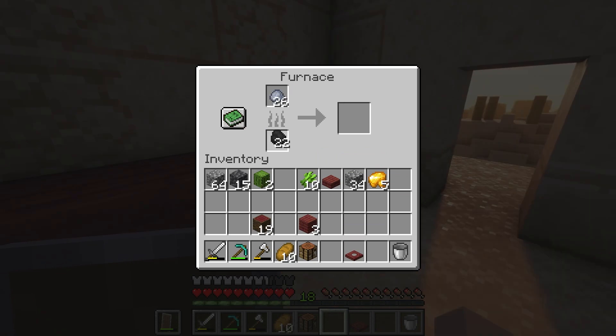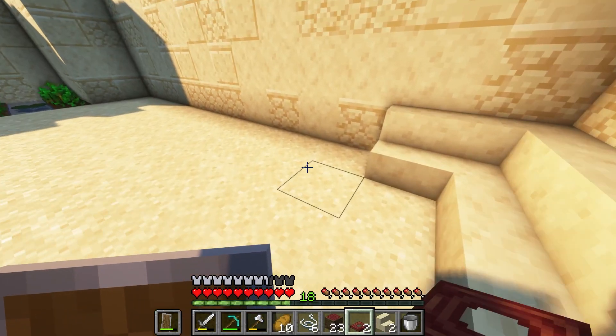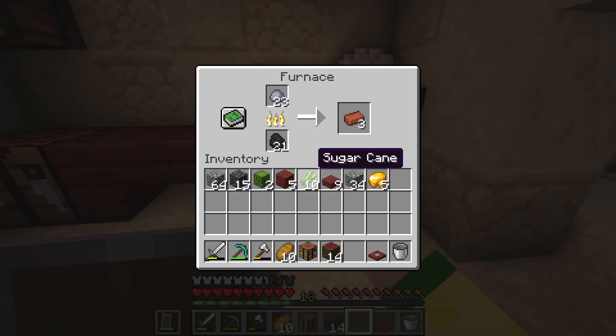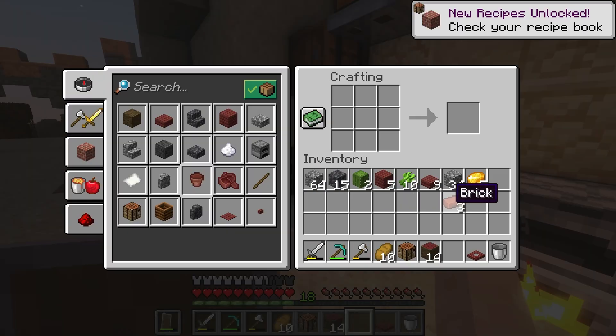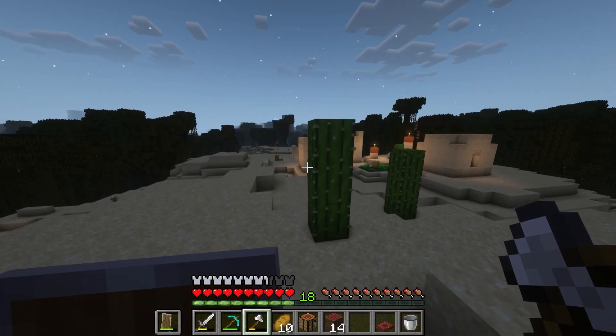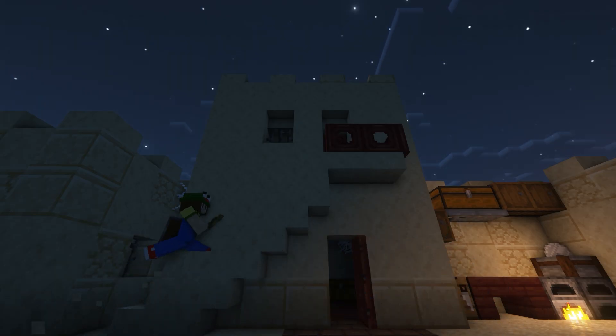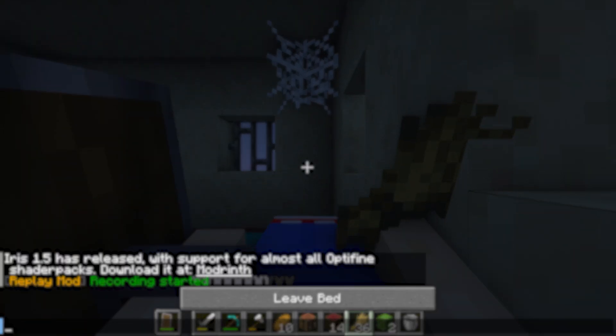I grabbed my clay and tossed it into the furnace to make bricks. While I waited on the bricks I made a cozy couch out of sandstone in the front corner. With three bricks ready I made a planter — a house is really not a home until you have a houseplant. I collected a cactus and plopped it in the pot. Off to bed I went. I was unsure of what tomorrow would bring but I knew it was time to venture out and explore beyond this desert.